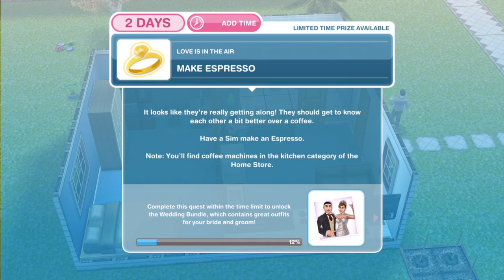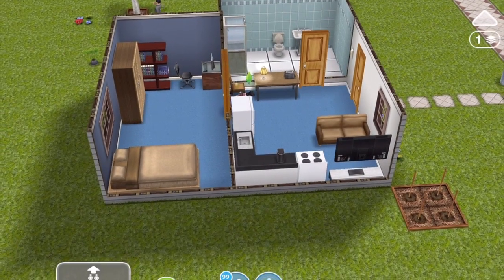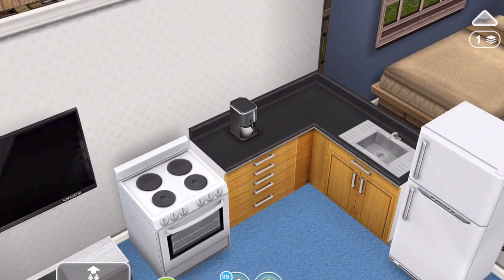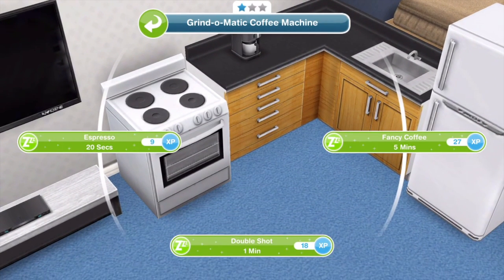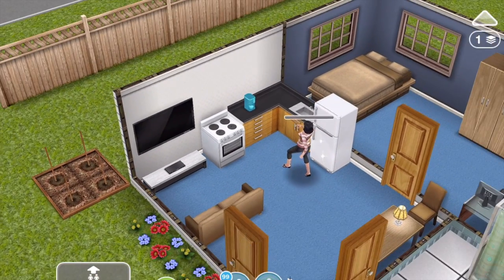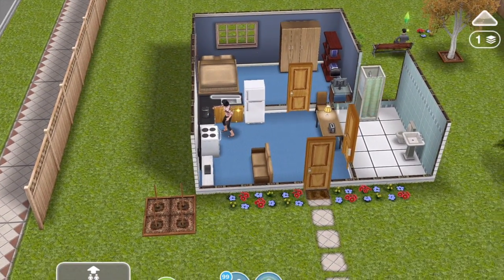Now we need to make espresso. It looks like they're really getting along — they should get to know each other a little bit better over coffee. Have a Sim make an espresso. You should already have a coffee machine because we had to buy one in the previous quest, Money Grows on Trees. The espresso takes 20 seconds on this one-star coffee machine.